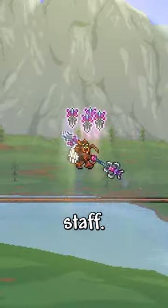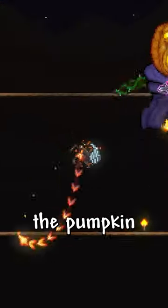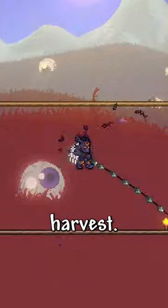Defeat the Queen Slime and get the blade staff. Kill all three of the mech bosses, Plantera, and Golem. Farm the Pumpkin Moon for both spooky armor and the dark harvest.